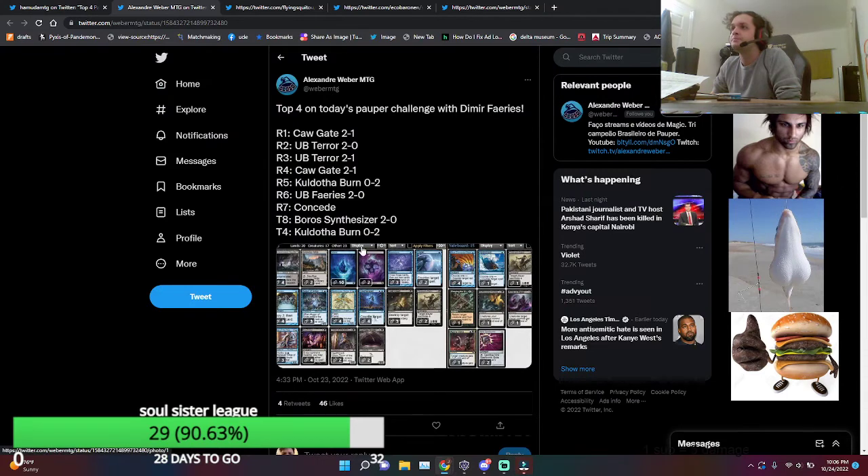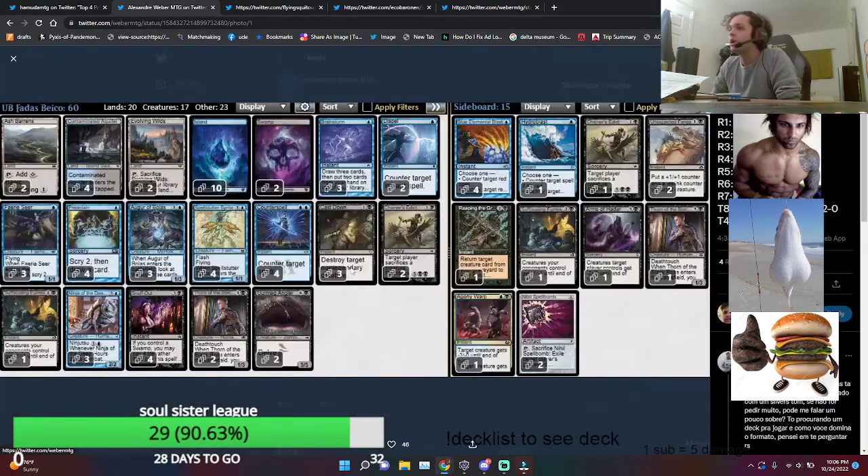Let's move on to the next deck. We got Weber, top 4 on Sunday, playing Blue-Black Fairies. He's playing 20 lands — the Shuffle Lands, 2 Swamps, 4 Fetches, 4 Swamp Island, 10 Island — 3 Brainstorm, 2 Dispel, 3 Faeries Seer, 3 Augs, 4 Prydain. I do like switching over to the Big Boy Ninja here. We did see a Blue-Black Fairies deck playing the Small Ninja, but I think the Big Ninja is just so much more oppressive — it's really just a must-answer threat. The second point of toughness is pretty useful with a lot of Suffocating Fumes running around in the format.